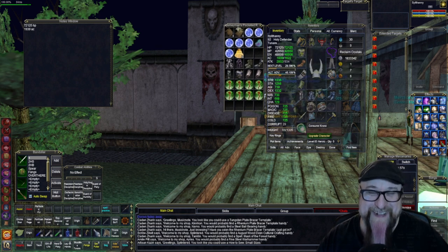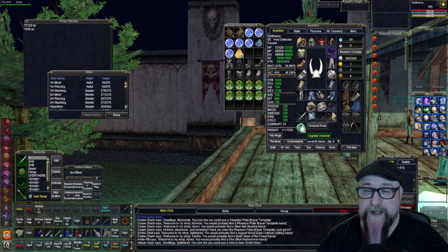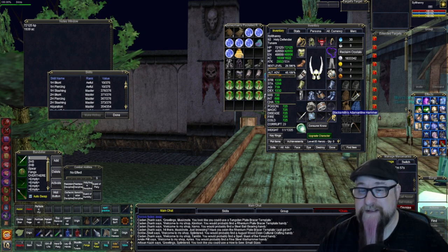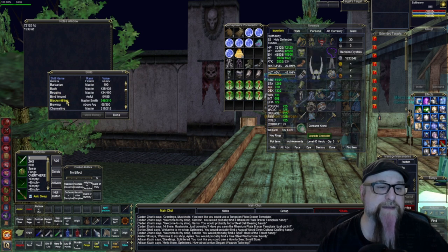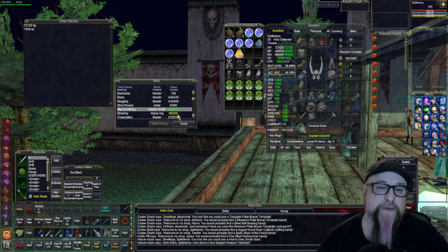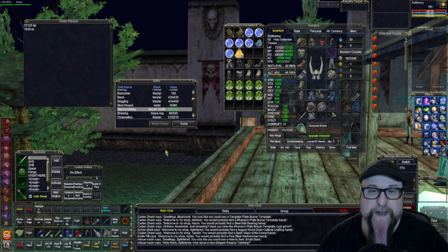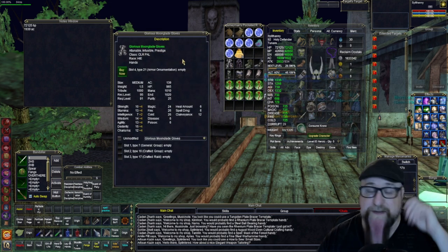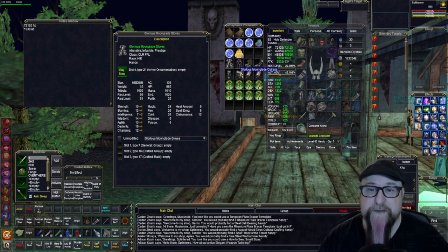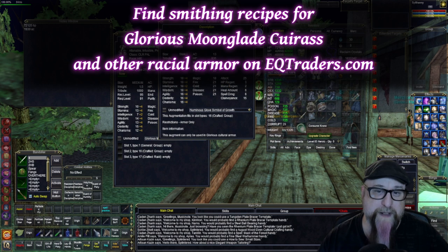I decided to make some cultural armor, so I threw away a bunch of plat to skill up my smithing. I got my adamantine hammer, so I maxed out my blacksmith trophy and also maxed out my blacksmithing — it's at 348 with the hammer equipped, 303 without. I was able to make my Glorious Moon Glade gloves, cuirass, boots, legs, all that stuff — which isn't bad. And I also made the augs.